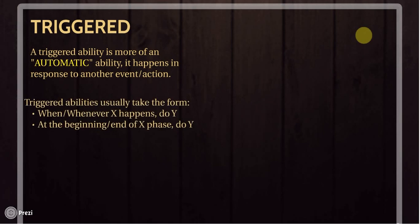Triggered abilities usually use the same kind of language. You'll see sentences that say 'when X happens, do this effect,' or 'whenever X happens, do Y,' or 'at the beginning of this phase, do this effect,' or 'at the end of this phase, do this effect.' If you look at Oracle Text, they've updated most triggered abilities to have this kind of wording. It's very specific — it tells you exactly what event needs to take place in order for the ability to trigger.